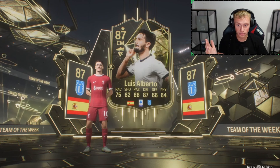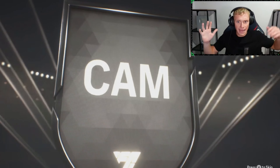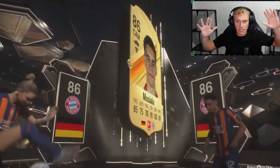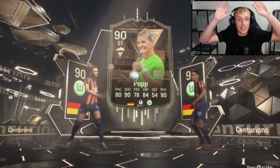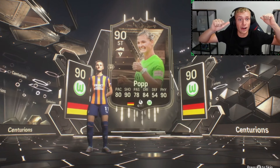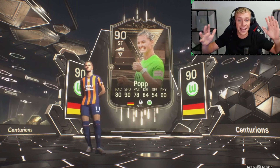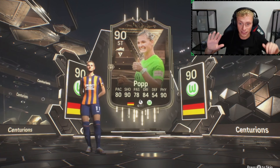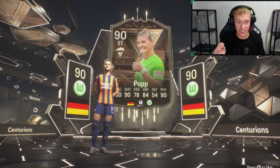Welcome to the club, Germany. Cam. Centurion — it's a little bit laggy. Musiala, and we do get a pop. We get a centurion. We've had an icon, we've had one of the highest rated women in the game right now. It was a little bit laggy, I apologize, but it's a double walkout. That might be one of the best ones we will see.